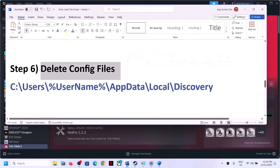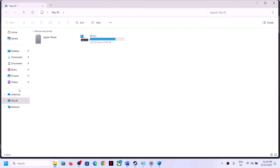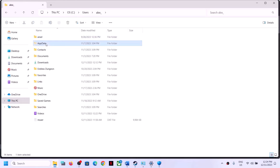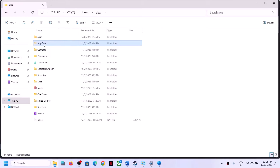The next step is to delete the config file. Open This PC, open C Drive, open the Users folder, and open your username folder. If you don't see the AppData folder, click View at the top, select Show, and put a check on Hidden Items. On Windows 10, click View and find the Hidden Items checkbox.